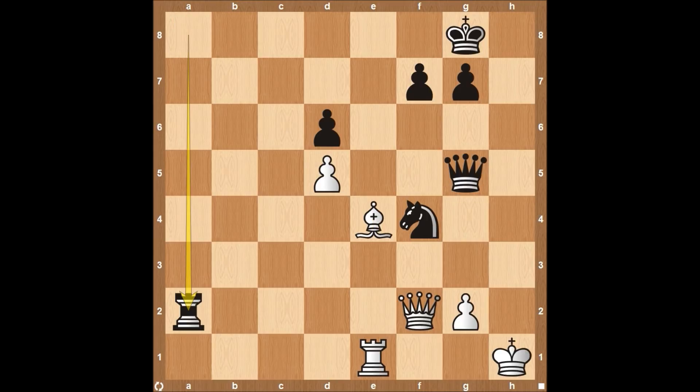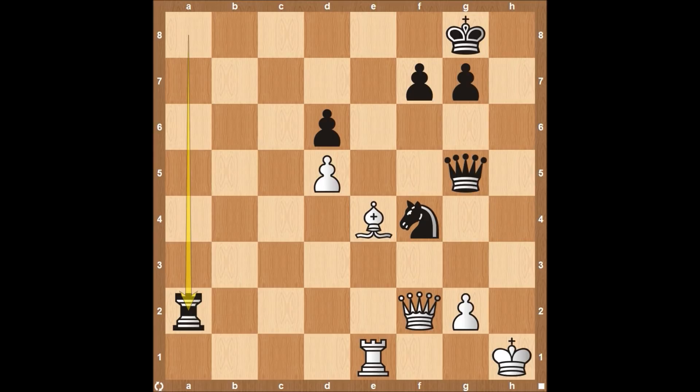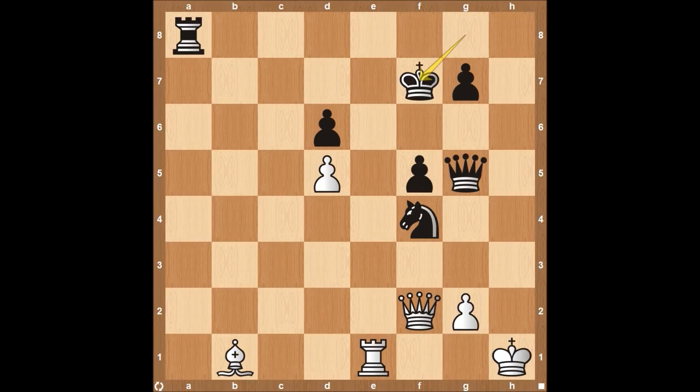Bishop to E4, rook down to A2 attacking the queen. The threat here is if the queen takes, the queen can just come over and attack the king, with a pretty big attack going on. Queen to H4 and then can gobble up the rook on E1, then really start to gobble up the rest of the material. Fabiano is not going to fall for that — plays rook to B1. Rook comes back to A8, rook to E1, and then pawn to F5. This not only attacks the bishop on E4 but after the bishop comes back, sets up the key move.